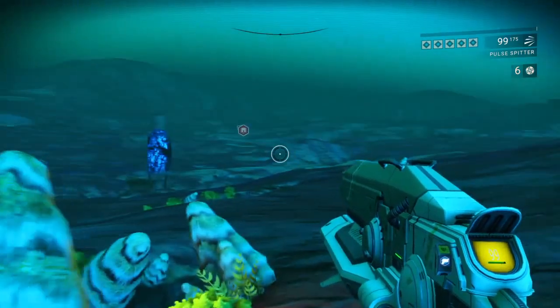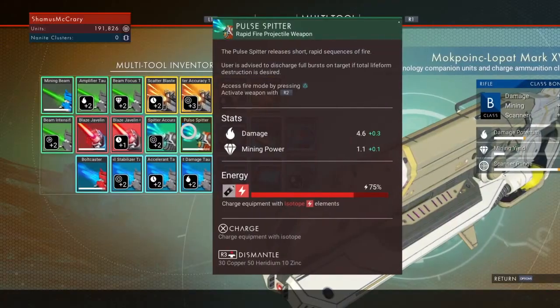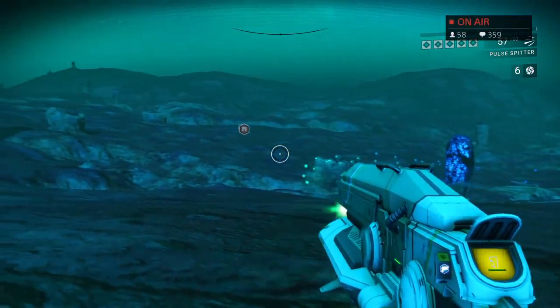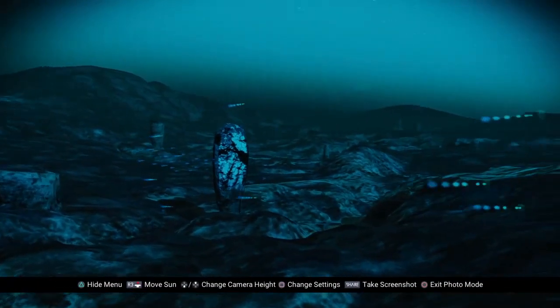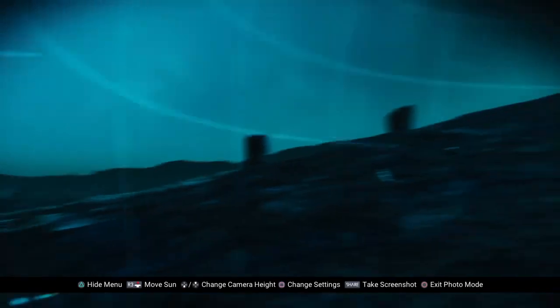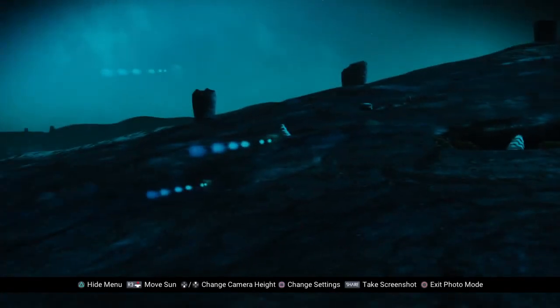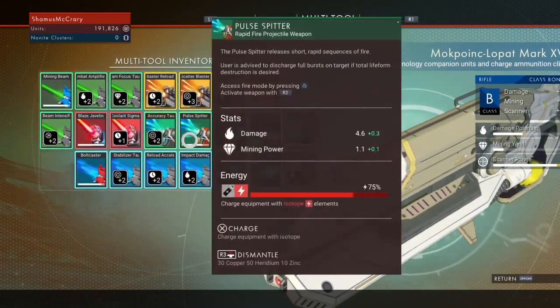Then we have the Pulse Spitter. The Pulse Spitter releases short rapid sequences of fire. The user is advised to discharge full bursts on target if total life form destruction is desired. It's got damage and mining power. There's the pulse spitter ammo just traveling along — pretty cool. Its damage is 4.6 on this version, while the Scatter Blaster's damage is 32.8, which is way up there compared to the 4.6.